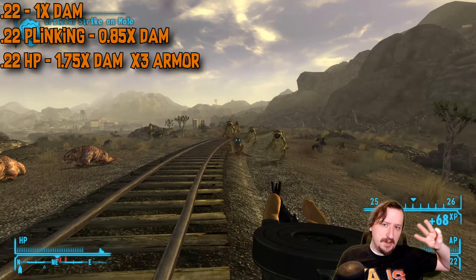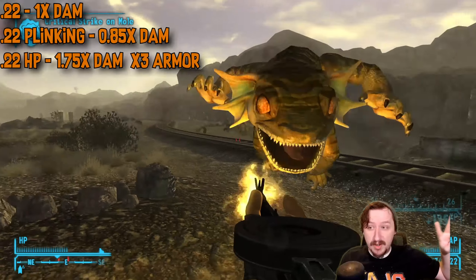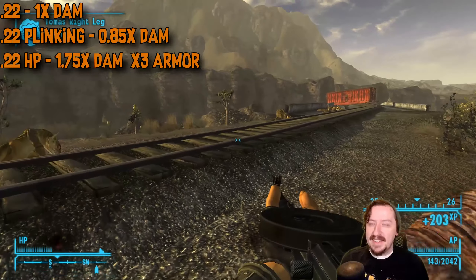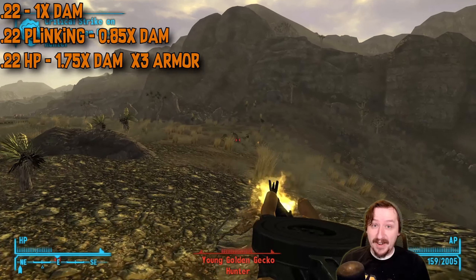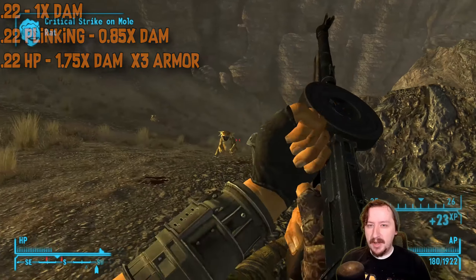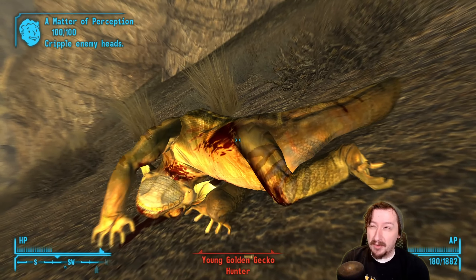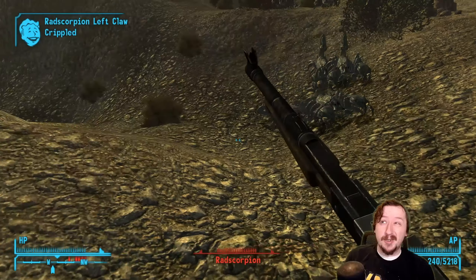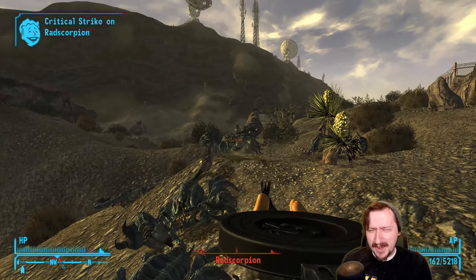For ammo, the .22 actually has three options. Standard .22 bullets give regular damage across everything. Hollow point rounds give more damage but give enemies even more armor — great against light armored enemies like geckos, terrible against heavily armored enemies. Then you have plinking rounds as your third option, which you buy in bulk — these make you do less damage but break your weapon slower, which can be useful. The .22 bullets are fairly rare for vendors to sell in large quantities; you'll probably have to go to places like the General Store, and Chet's place usually sells plinking rounds in bulk.